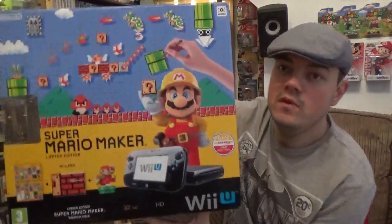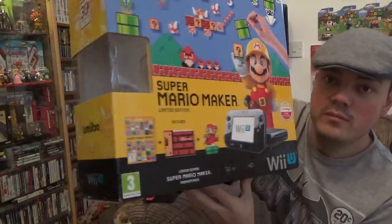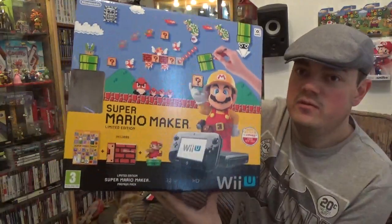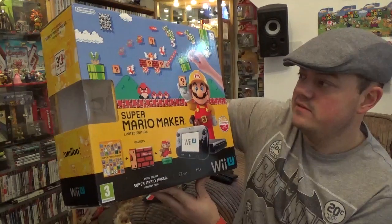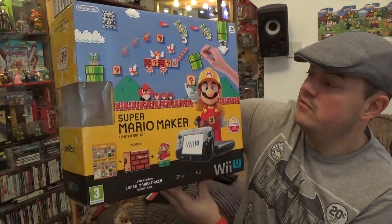This is a Wii U box I've been after for a long time — one came up so I snagged it. And that is the Super Mario Maker one. Obviously no amiibo or system or anything like that, just the box. I paid £25 for that, which I was happy with. It's in good nick, and I can find all the contents easy enough, so I grabbed that while I could.